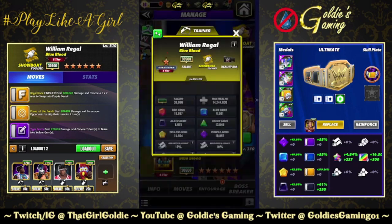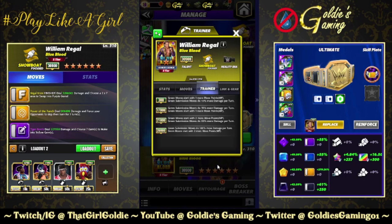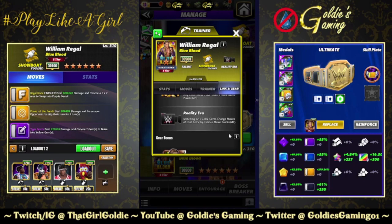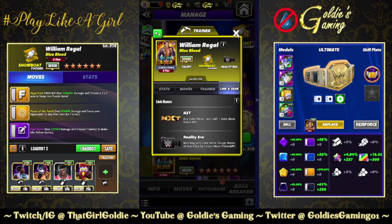We finally have him in the game. He is a focused Reality Era showboat, so we are continuing to beef up the Reality Era. Trainer ability: he completes the rainbow of submission damage and MP trainers. He is green at 26K — green moves start with two more move points, green submission moves do 100 more damage per turn. He gets the NXT link — any color moves start with one more move point. Reality Era matching: any color gems charge moves of that color by one more move point. Would not hate getting an NXT GM suit gear — not that he needs it, this card is very strong all around.